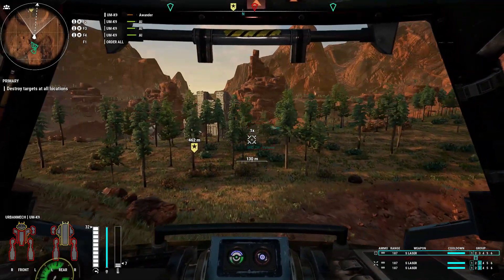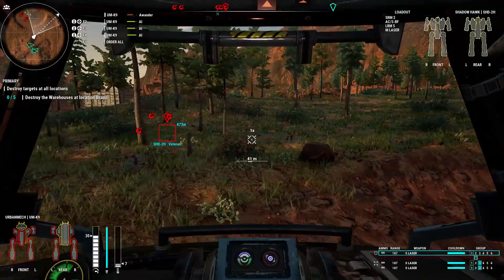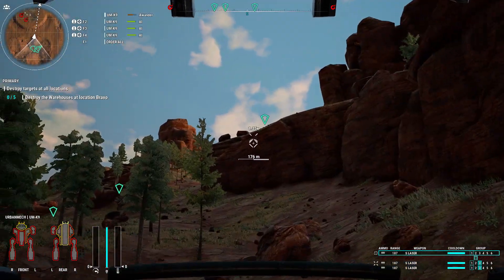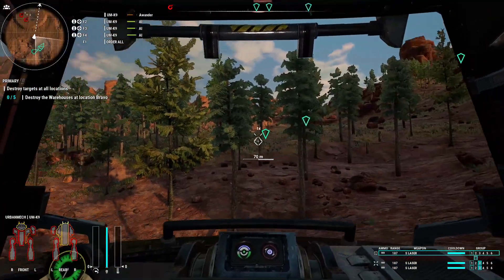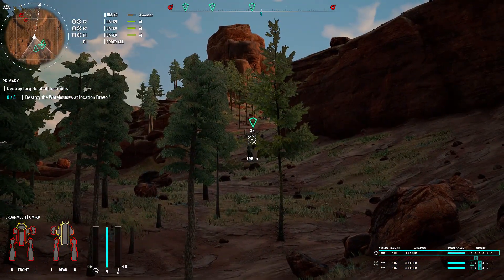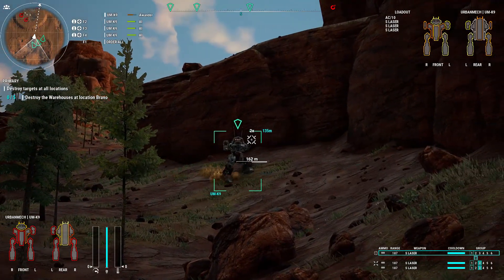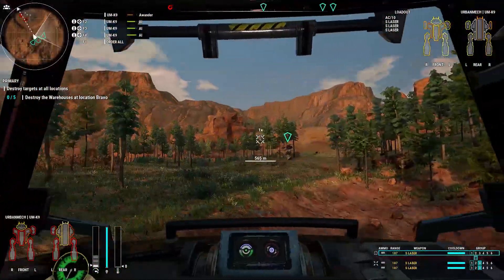Looks like the AI is holding up pretty well. I'm going to see if I can get them to go in first — when you guys go in and deal with the Shadowhawk, I'm just going to hang out here for a second. Where are you boys? Flashing back to the MechWarrior 4 campaign, just trying to herd some cats into position. They should definitely put the pilot name in — it just says AI, AI, AI. I'm assuming eventually we'll get to see pilot names.